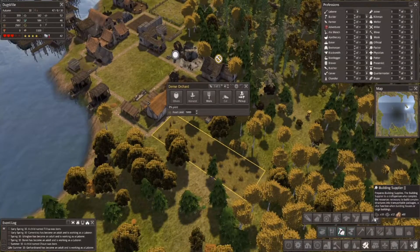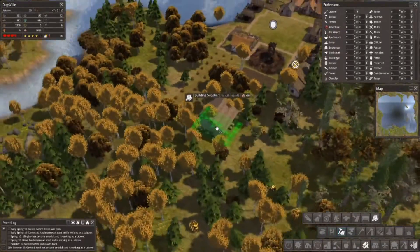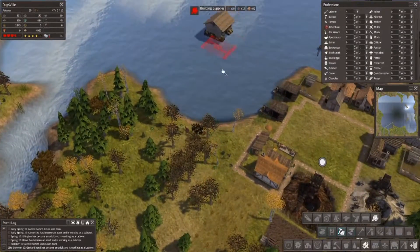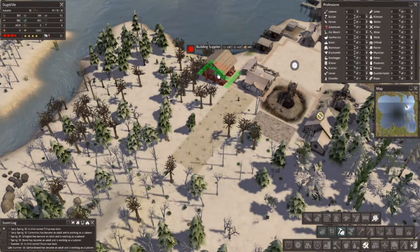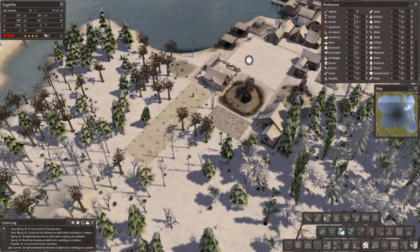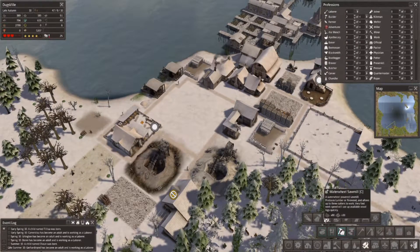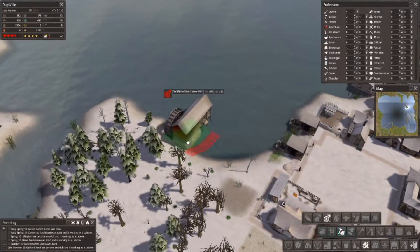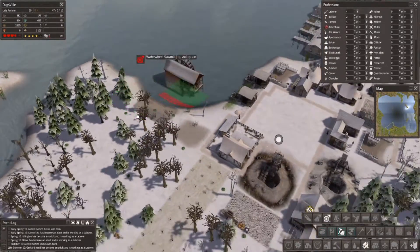Pottery — we need to get that rocking and rolling, but building supply is going to require a little bit more work. There are going to be buildings I can only do on land, and I think the way I'm going to handle that is by raising the land on the water a little bit. The building supplier I'm going to have to pause at some point. Let's do the water wheel sawmill — staying in theme for Dougsville — because we need lumber.